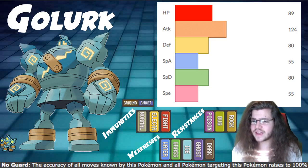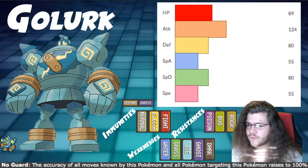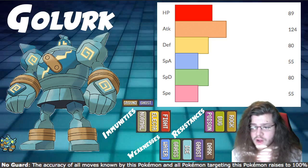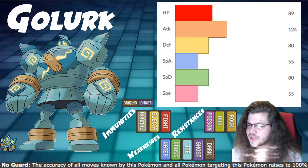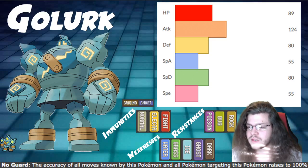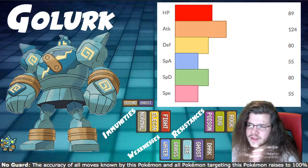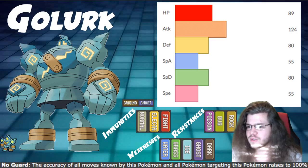Our offensive stats: Attack at 124, which is very high. With a Weakness Policy proc, this Pokemon just becomes a monster — you can knock out everything. That's why we're using it. I know it's a little basic — Dynamax plus Weakness Policy with strong Max moves — but I really think it's the most proficient way to play this Pokemon.